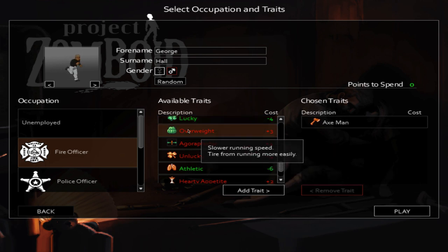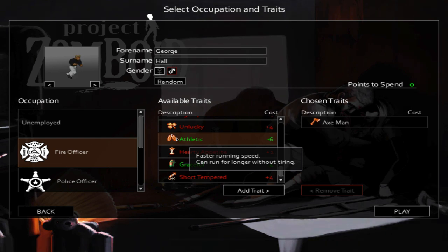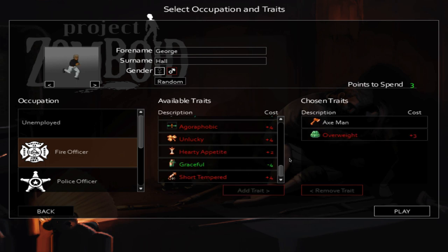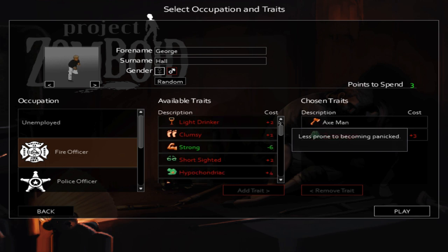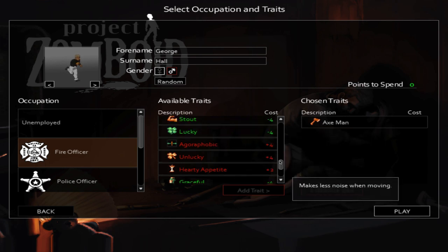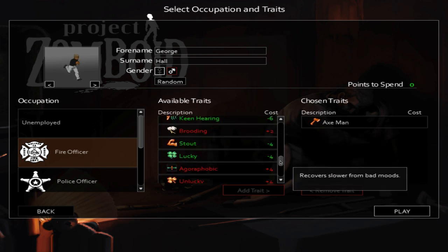Some traits are mutually exclusive. For example, overweight is a negative trait giving three points — it causes slower running speed and you tire more easily. If you scroll down you'll see athletic, which gives faster running speed and longer endurance. If you pick overweight, athletic disappears from the list because you can't have both. You should pick out what you want, and know that you don't need any negative traits — you can use your occupation perk and just start.